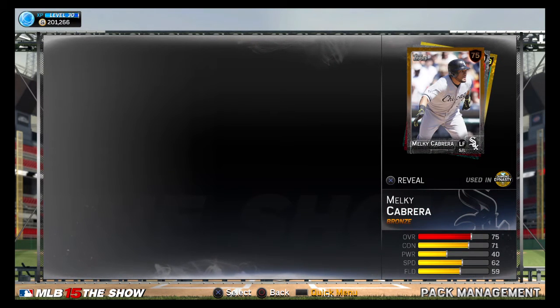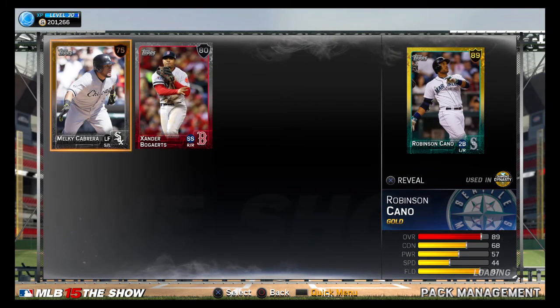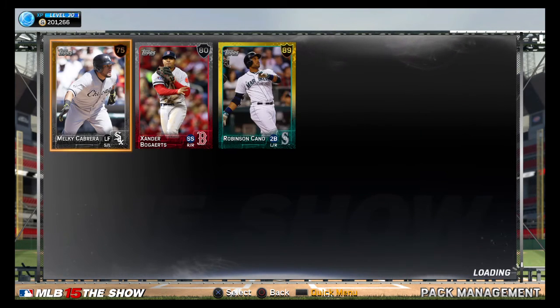So let's see next pack. I think that's an 89, or is it maybe an 88? Is that Nelson Cruz there? Robinson Cano, 89. Not bad.